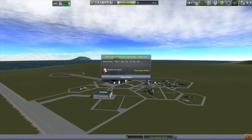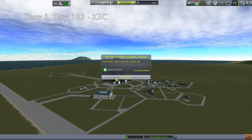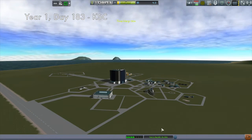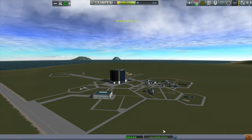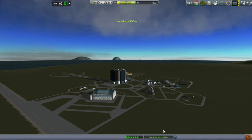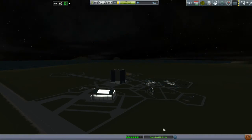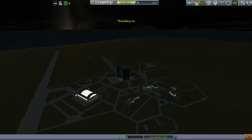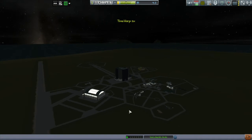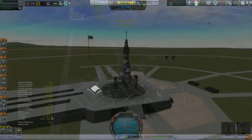Meanwhile, back at the Kerbal Space Center, an important event is about to take place — at least I think it's an important event. It's going to be the upgrading of the space plane hangar to Level 2. And why is this important? Well, because this now makes the entire KSC a Level 2 KSC. I've upgraded all the buildings to the next level. Big event.